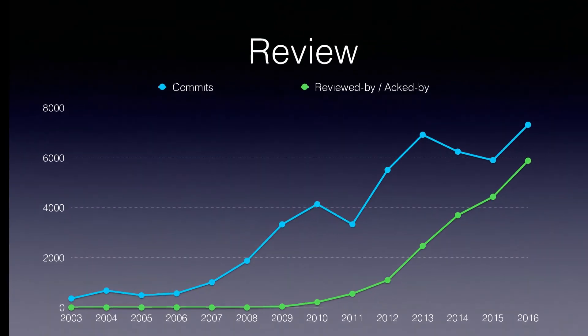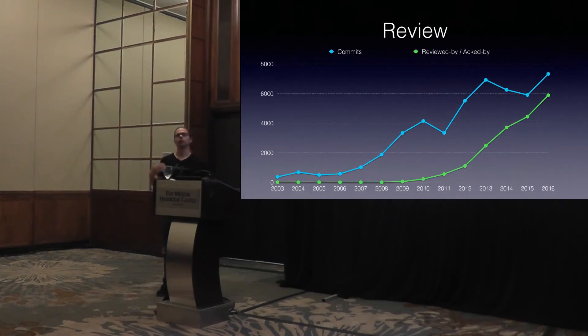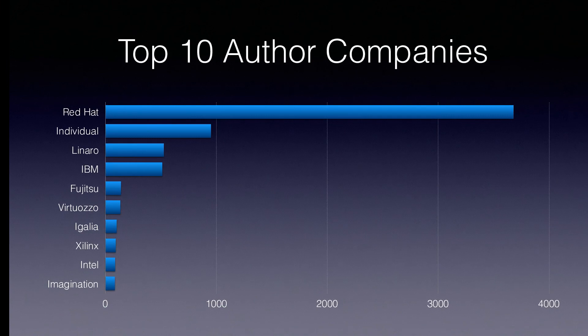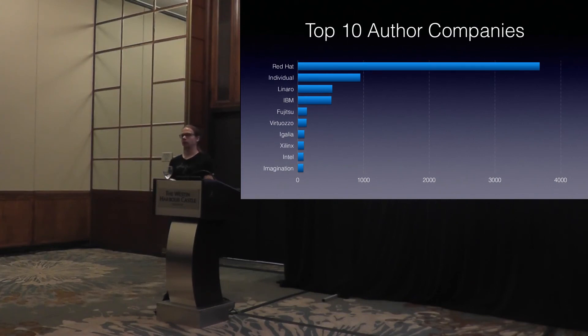One thing that makes me the most happy is we are seeing a steady increase of Reviewed-by and Acked-by tags. So more and more people go in and review code, ack code, and make sure that things are sane before they hit the tree. Even though we get more commits, we also get proportionally more reviews. Now, who was actually doing all that work? We have a lot of individuals working on QEMU — basically the second biggest contributor category — just people not affiliated with companies who figure QEMU is a cool project.